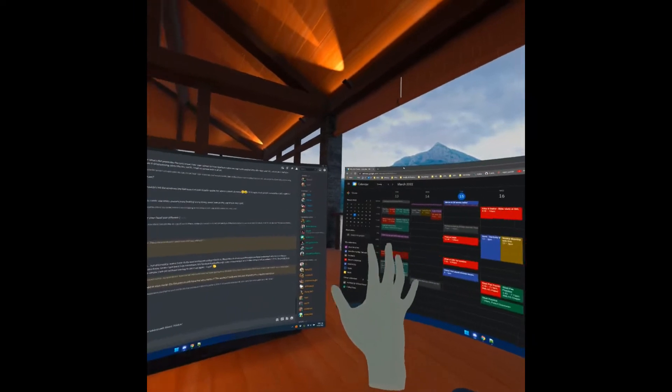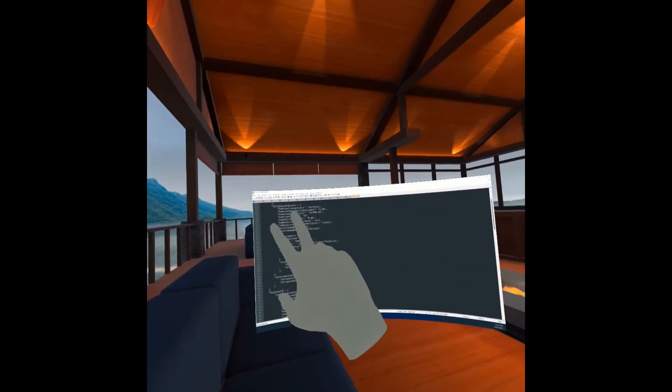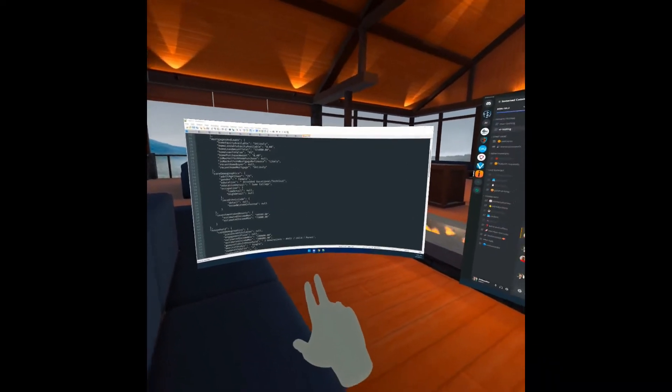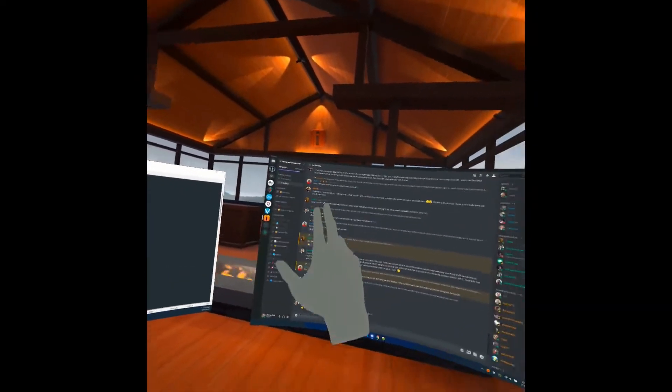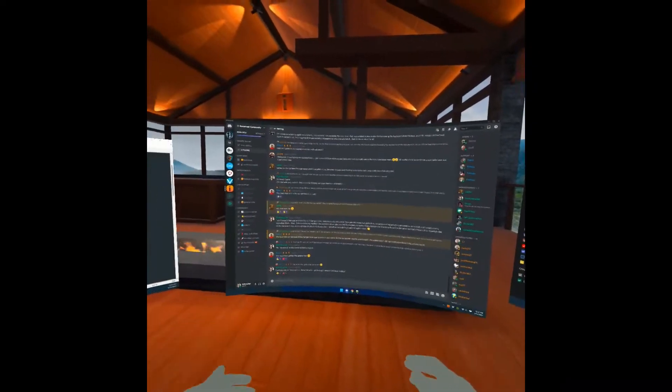So as you can see right now I have three screens in this particular environment, and if you look at the upper left and lower center of every screen you don't see any of the icons, which is fine. I'm working no problem.